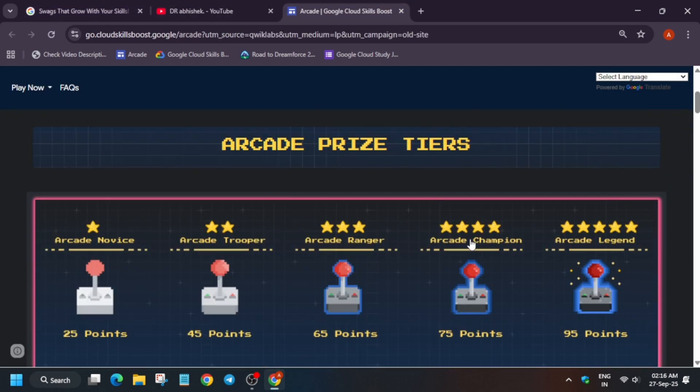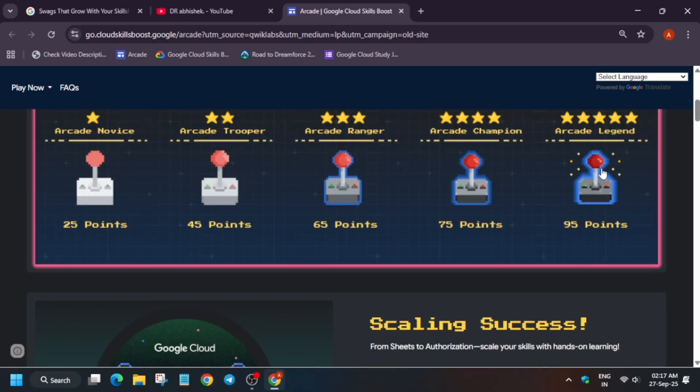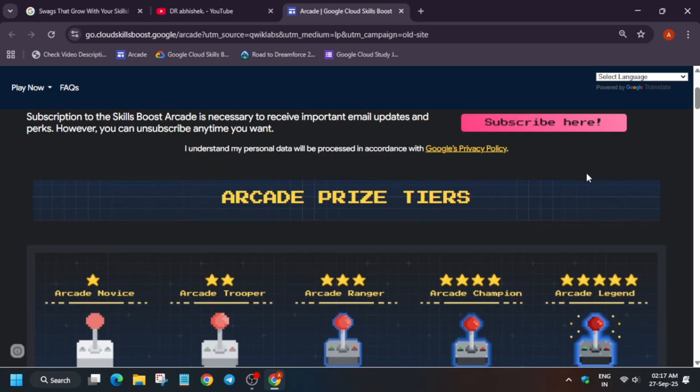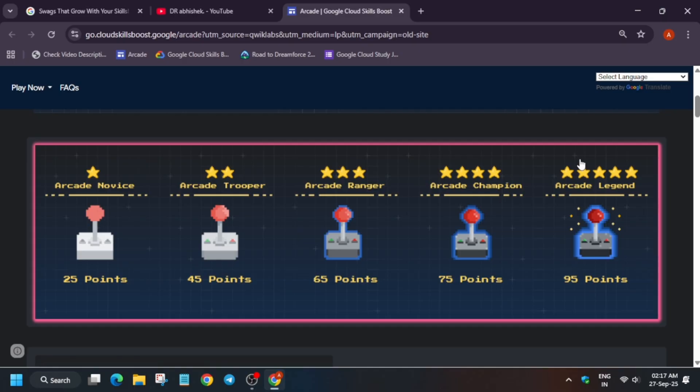First, let me tell you about what used to happen earlier. Suppose you participated in a previous cohort — if you were in Ranger tier or Legend tier previously, you couldn't claim the Novice tier or Trooper tier rewards. Similarly, if you were in Legend tier, you were unable to claim Champion tier, Ranger tier, or Trooper tier. Because of this, people used to create multiple accounts to claim all tiers.